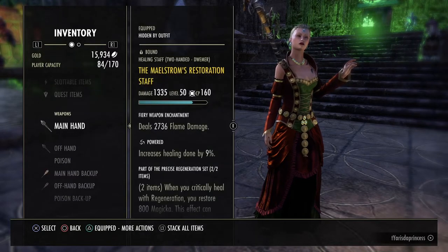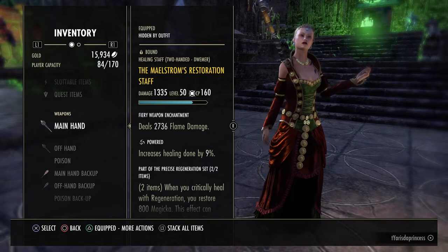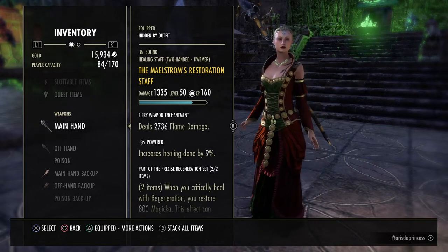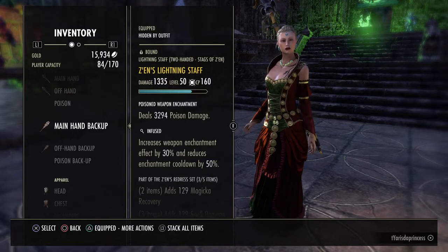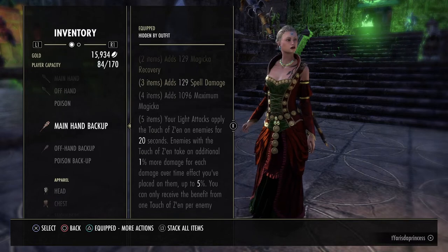You'll want to have one of your staves set up with a flame damage glyph - you can also make this infused if you choose. And you'll want your other one to be set up with poison damage. I just have Zens on one bar and then body the Martial Knowledge so that it's more likely to proc, because it's only a 5 second long proc whereas Zens lasts for 20 seconds.